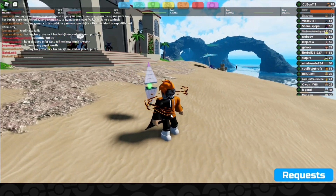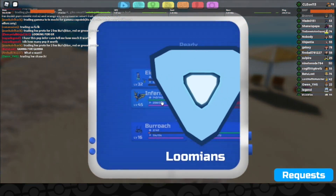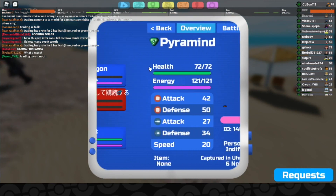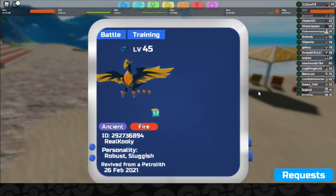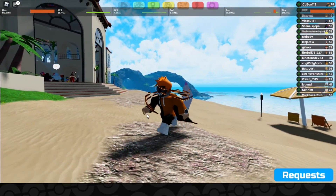Let's get into it. In this giveaway, I will be giving away this Gleam Pyramid, a Gamma Infernix, and 5 Gammas that you will see on the screen.